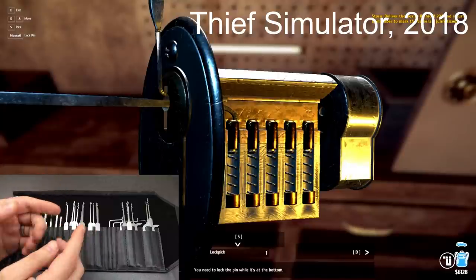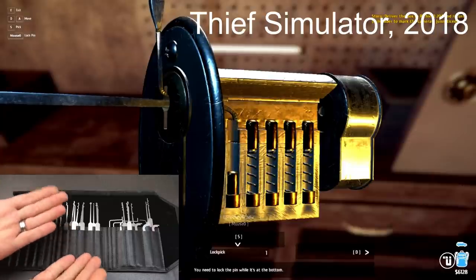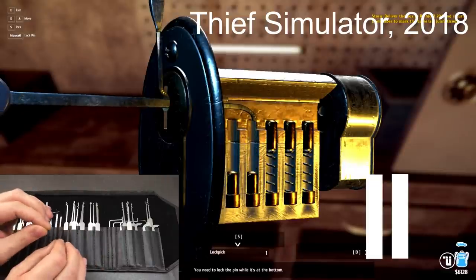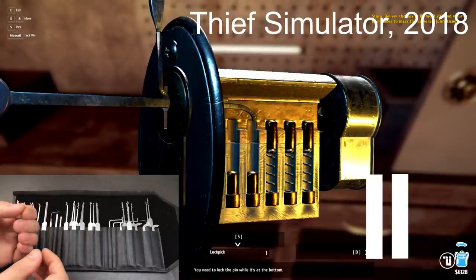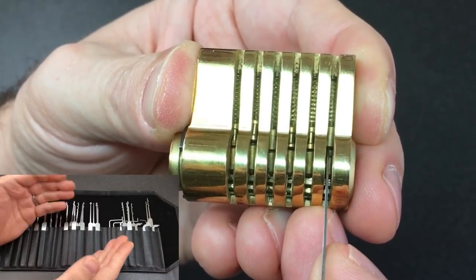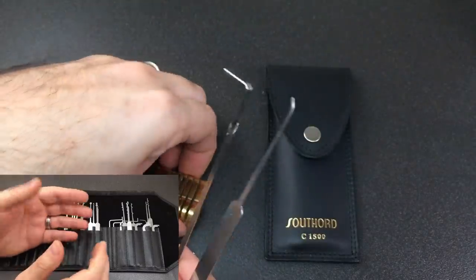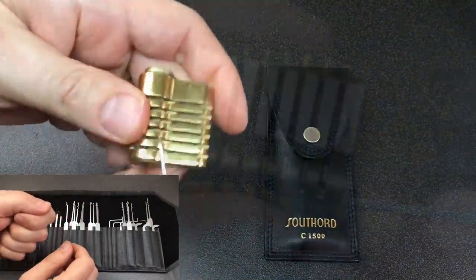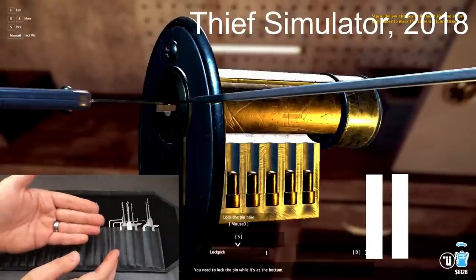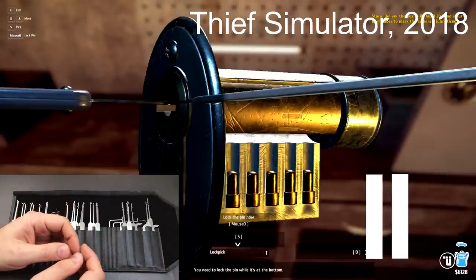Next up in the same game is what looks like a Euro cylinder cut away on one side. They have a tension tool to turn the lock and a medium hook lock pick. They're picking pins one by one — but something's horribly wrong: there are no driver pins, and the springs disappear when the pins are picked. In a real pin tumbler lock, key pins sit on the bottom and driver pins on top; you use a tension tool and a hook to lift them to the shear line. I'd give this a seven out of ten since the tools and techniques are correct, but I have to drop points for getting the lock internals wrong.